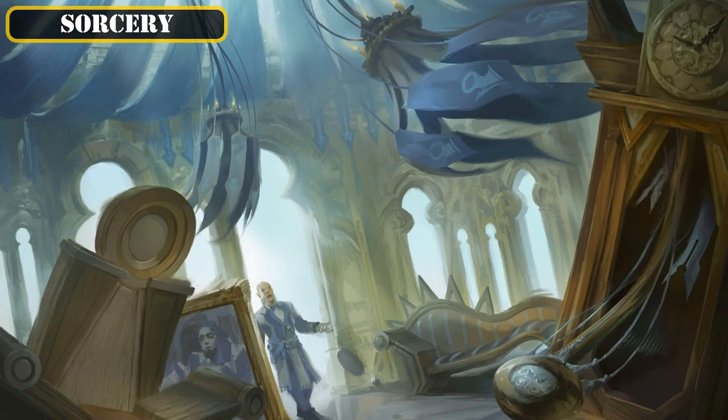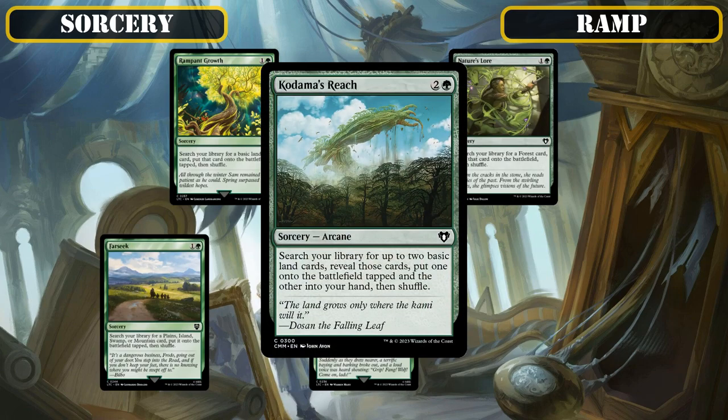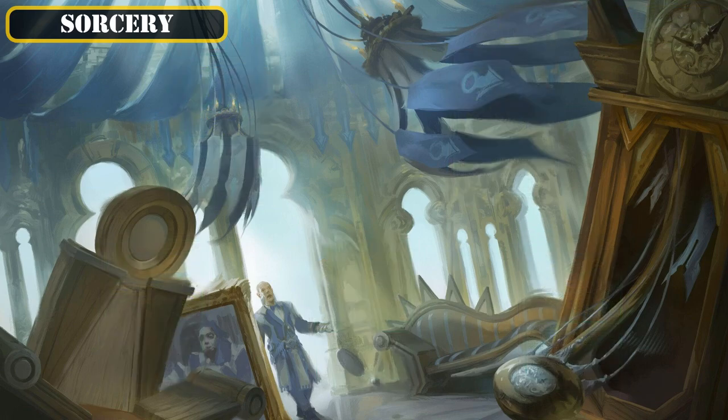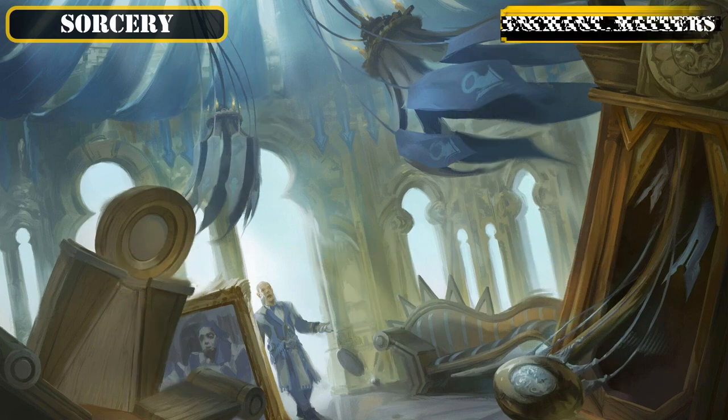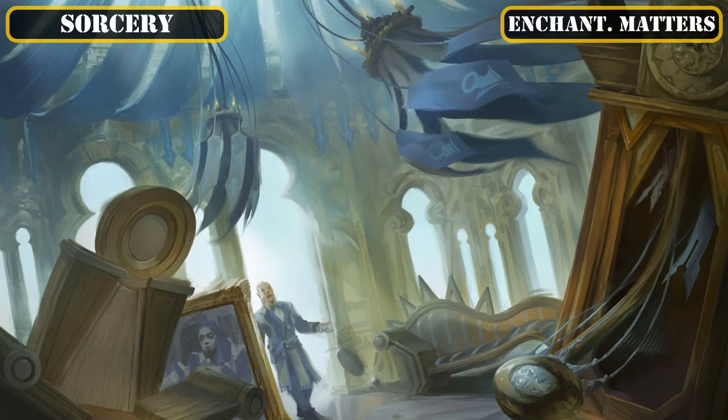Like the previous category, we'll only be running a small handful of sorceries so we can make more room for our enchantments. The sorceries we will be running primarily consist of the land ramp sources: Rampant Growth, Nature's Lore, Far Seek, Cultivate, and Kodama's Reach, to help speed up and fix our five-color mana base. Then as the last and only non-ramp sorcery in the build, we have the enchantment-reanimating Dance of the Manse, which is a fantastic way for us to reuse our previously completed sagas by reanimating them from the bin and, if we're able to pump enough mana into it, also turns those sagas into creatures. That covers all our sorceries, so let's move on to our enchantments.